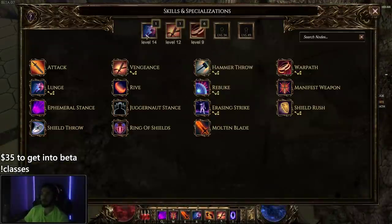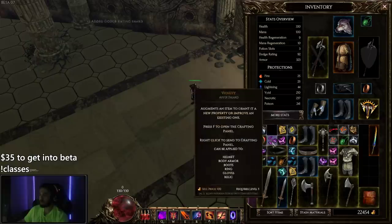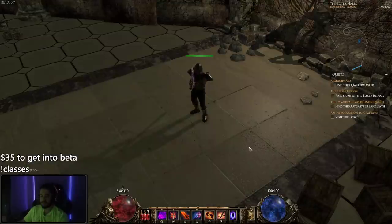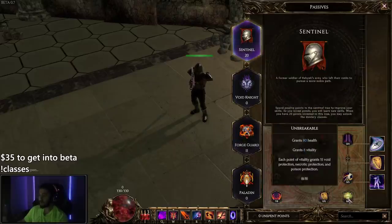Now to talk about my character. I wanted to play something melee because I've been playing a lot of summoners and didn't want to play one again. I wanted to play a two-handed character, so I decided on Forge Guard. I was thinking of trying Spellblade but went with this. I started off with going basically Unbreakable, which is essentially just HP and Vitality. Since we're playing melee, it's important to absorb damage — a dead DPS deals no DPS. I opted into the health and I'm pretty happy. At level 29, this gives me 80 health and 8 Vitality, and I only have 330 HP.